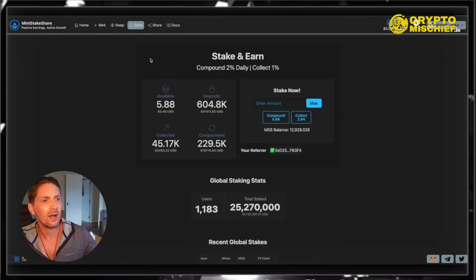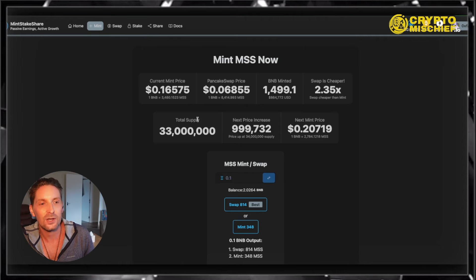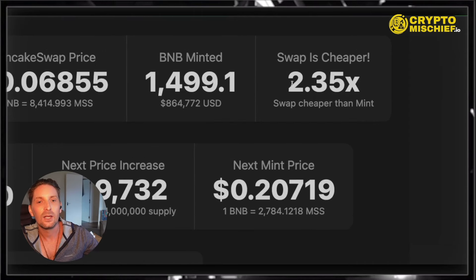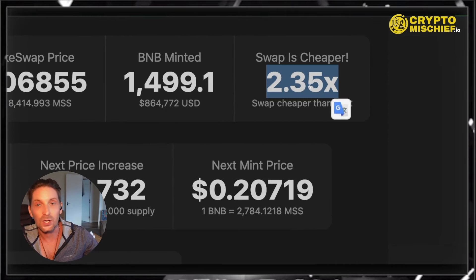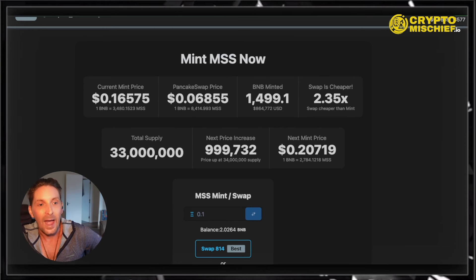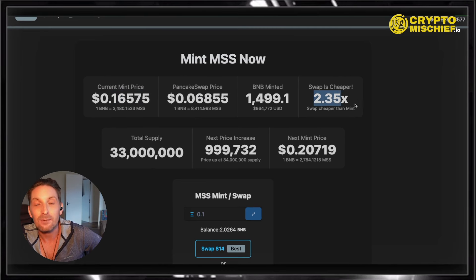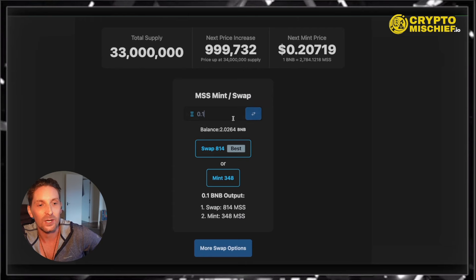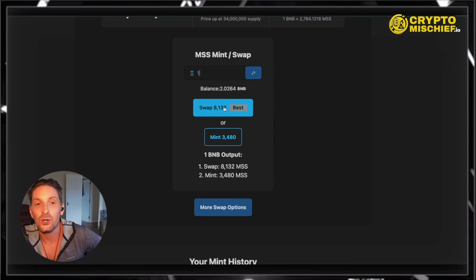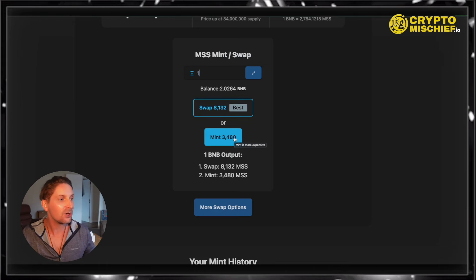If you're thinking this sounds like a moneymaker and you want some tokens, there are ways to do it. At the top, you can come up to Mint, where you have the choice to mint your tokens. But stop — don't mint today. Swapping is cheaper. There is an option to mint brand new tokens, and you might get a cheaper price, but that's only when the mint price is below the swap price. At the moment, it is 2.3 times cheaper to buy the tokens on swap. For example, if I wanted to spend 1 BNB, I would get 8,000 tokens if I swapped, but if I minted I would only get 3,000 tokens. No reason to mint — don't mint.